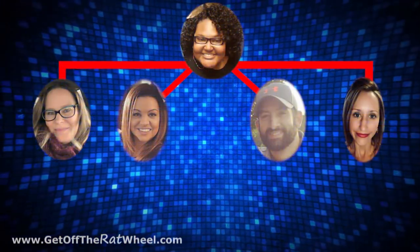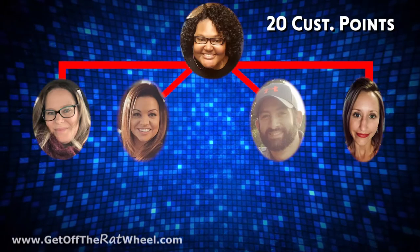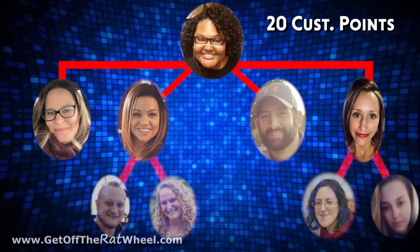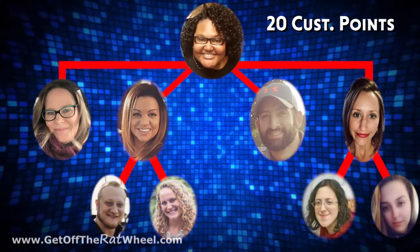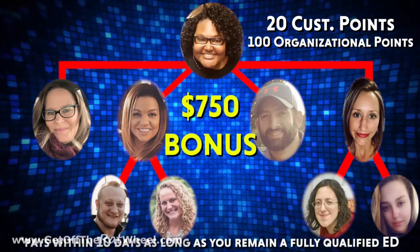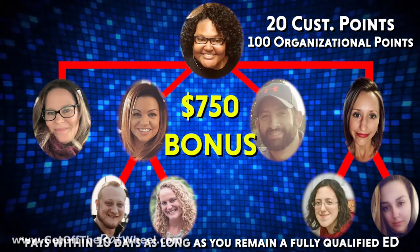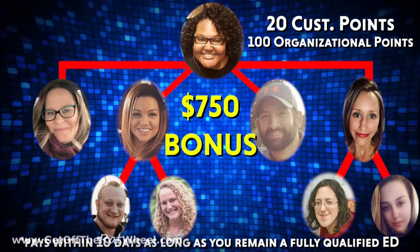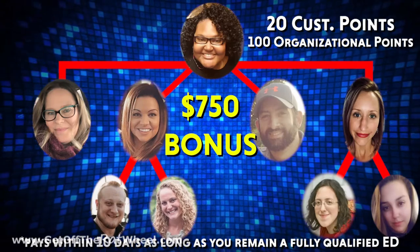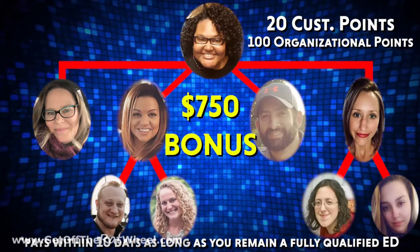Anyway, getting back to the topic at hand, we've already covered the Quick Start bonuses which will pay out at the ET level, but let's move on to the ED and ND level. If you qualify as an ED in your first 60 days — which means you have acquired 20 personal customer points, recruited and helped qualify a minimum of four separate lines of a QIMR, with two of those lines being qualified ETs and a combined organizational customer point count of 100 or more — you are qualified for a $750 bonus, which pays out 10 days after you achieved it, as long as you still remain a fully qualified ED. Is that cumulative like all the other bonuses? Nope, it's a bonus all on its own for $750 as long as you reach ED in your first 60 days.